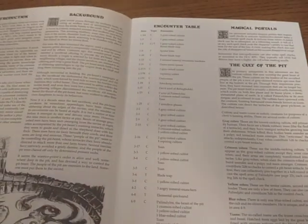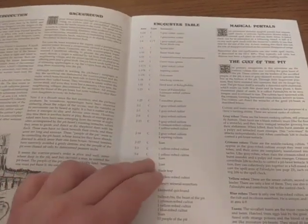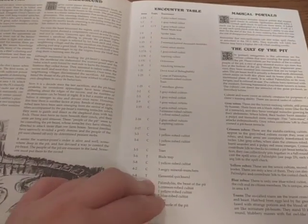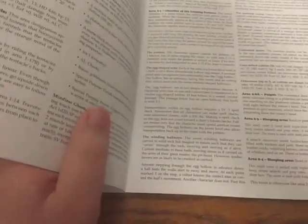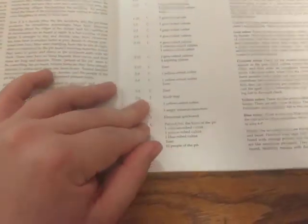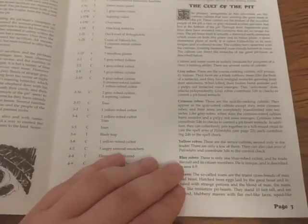They always put this encounter table on here, which lists what section or area the party is in and whether it's a combat, a trap, or both. I've never really found this to be particularly useful, because whenever I'm running this I'm usually going to be turned to the page that has what's there anyway. It's a decent shorthand, so it could be a good reminder, but it just hasn't really helped me that much.